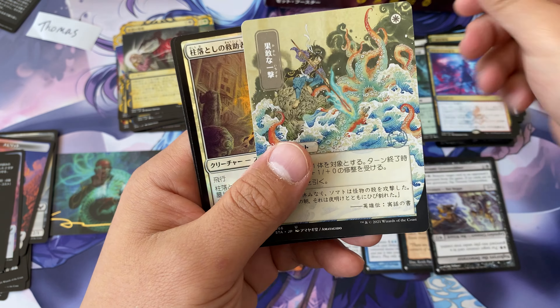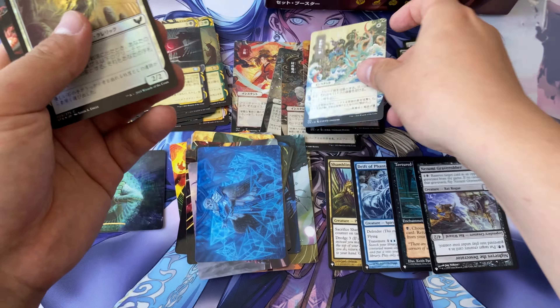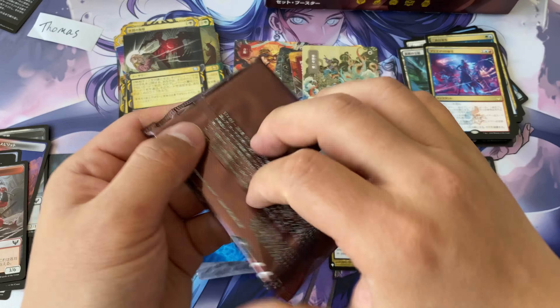We got a Prismari Command and a Defiant Strike — definitely one of my favorites. And a foil. We got a Blood Avatar — I thought it would be one of those Phyrexian monsters, a Praetor. I thought Gitaxias would be in here, but I guess not.